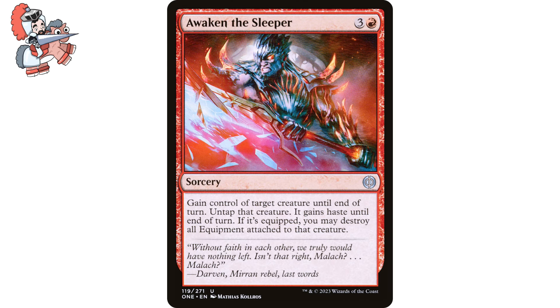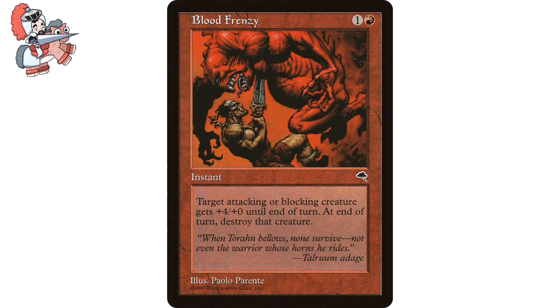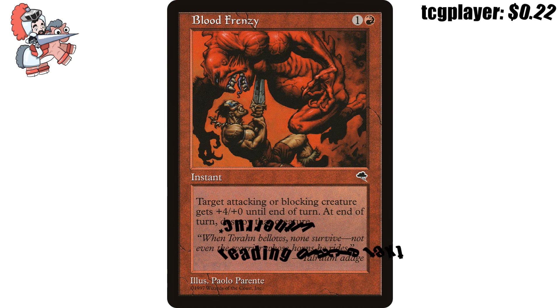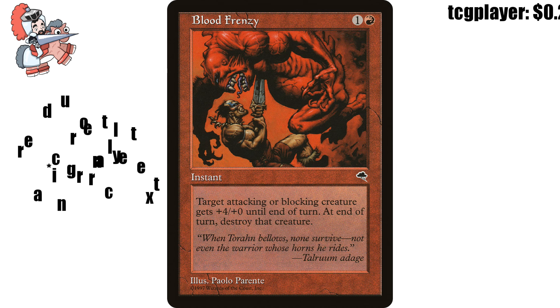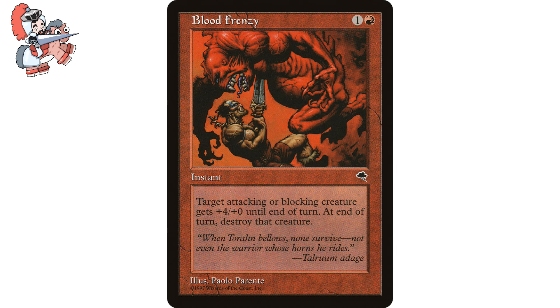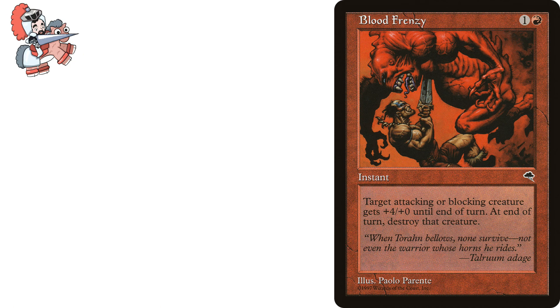This card is literally cents on the dollar — perfect for those $10 to $30 brews where every cent counts. Now moving on to Blood Frenzy, one and a red instant from Tempest. Cast this spell only before the combat damage step. Target attacking or blocking creature gets +4/+0 until end of turn, then destroy that creature at the beginning of the next end step. It's a cheeky selection I'd never seen before. You can use it on your own creature for a last-hurrah attack, but it's way more effective as a defense mechanism or as a surprise buff to a creature swinging at another opponent — hurting both players. That's a best of both worlds situation, baby.